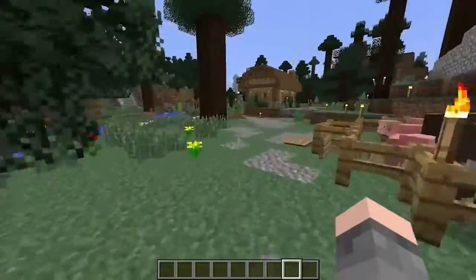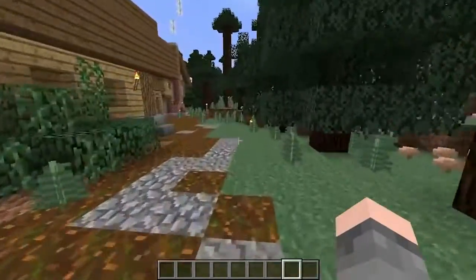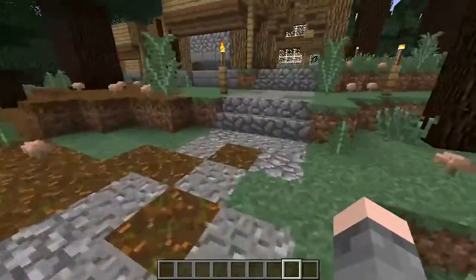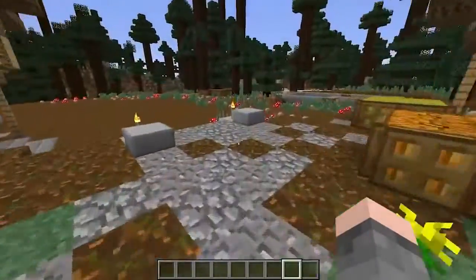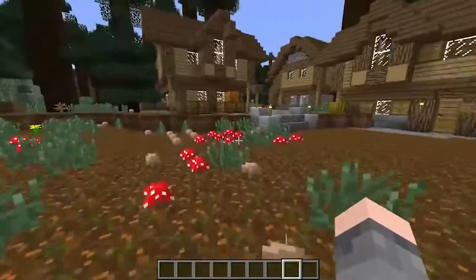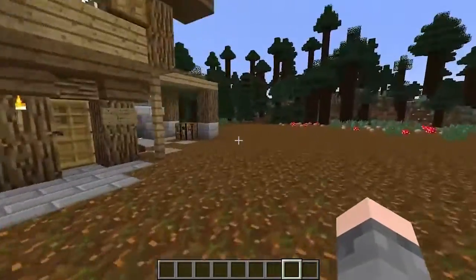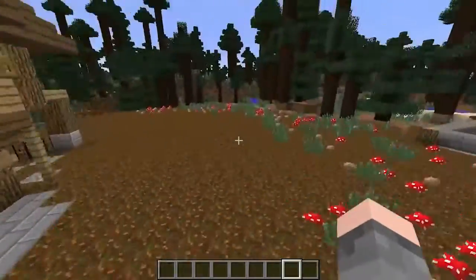The rank I was talking about earlier — we added a helper rank, which is sort of like a mod assistant. If there's no mods on and you need to see who broke something, or there's someone spamming the chat, or if they need to be jailed, the helpers can do all those commands. Feel free to look out for people with the helper tag and ask for help if you need them.